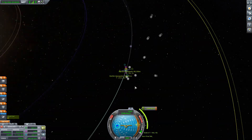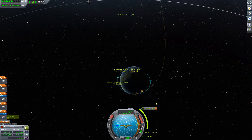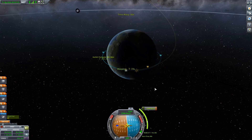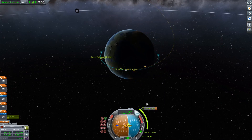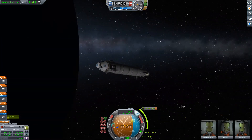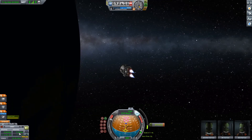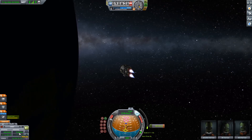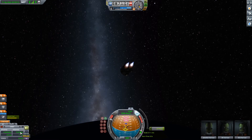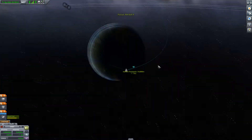I'll warp to the next maneuver node — that will send us around — and the game will automatically slow down right before we get there. SAS on, point to our maneuver node, and we want to burn at T-minus 20. One thing to be careful of is our periapsis getting close to that 70K mark — that's why it's good to start at a higher altitude, because you do not want to fire directly back into the atmosphere while maneuvering. Maneuver done — we're 4,800 meters above the atmosphere, so we will be fine and on our way.